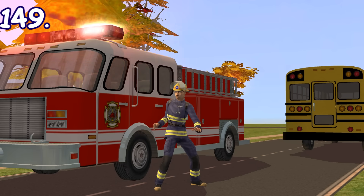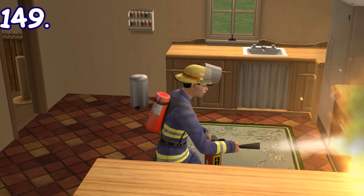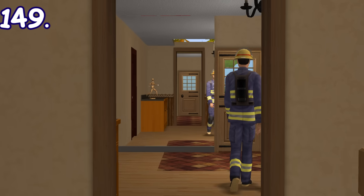When a firefighter responds to a fire, they can be seen carrying a fire extinguisher's canister on their back. Once they're done extinguishing the fire, the canister will disappear from their back, implying that they've used it to extinguish the fire.